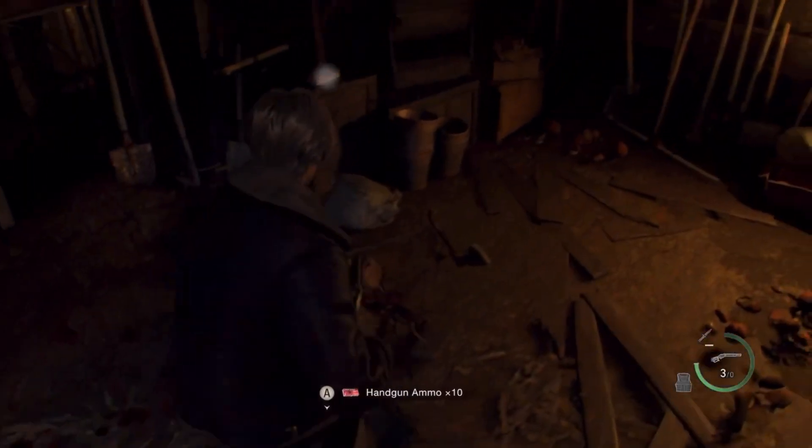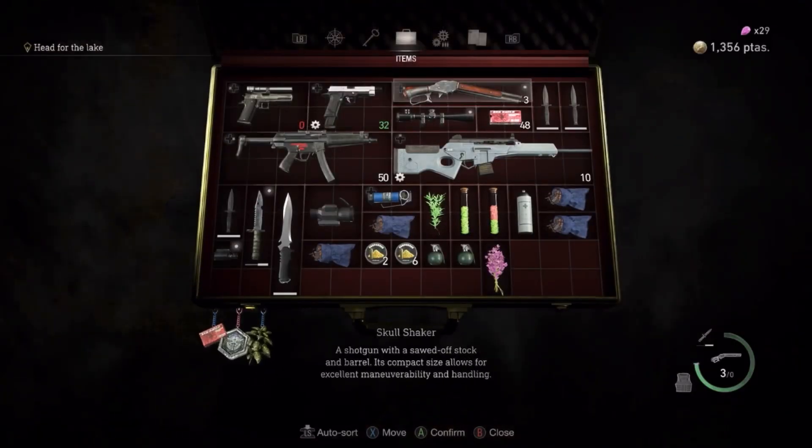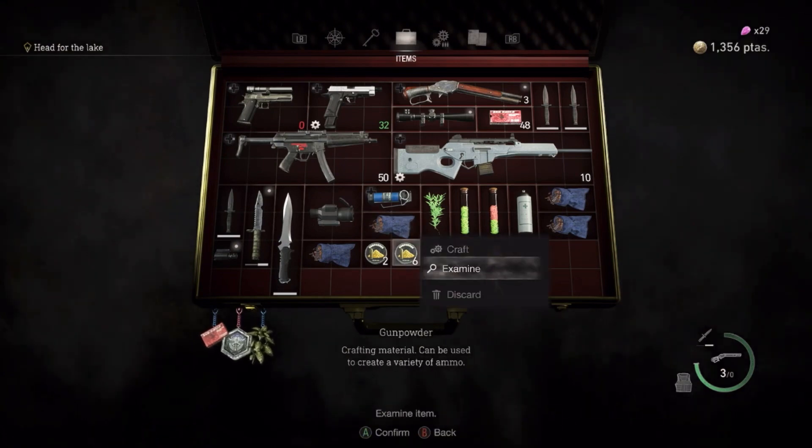What's up guys, it's Plisskenboy here. We did a lot of these kinds of videos for the different snakes in the Metal Gear Solid series, and I figured it would be fun to also do this for Leon in Resident Evil 4, since talking about what the ideal set of guns would be in a game that prides itself on having interesting, unique, and useful weaponry would probably be a bit of fun.